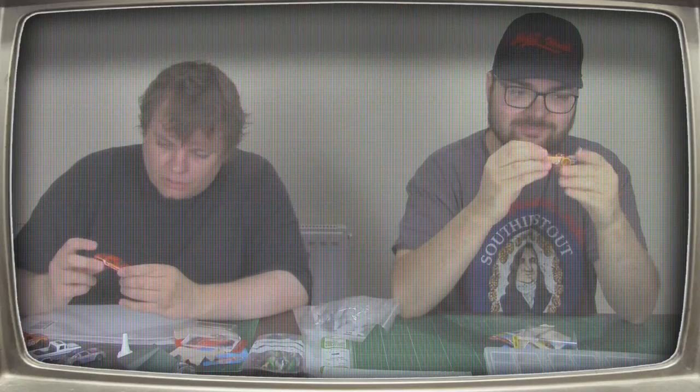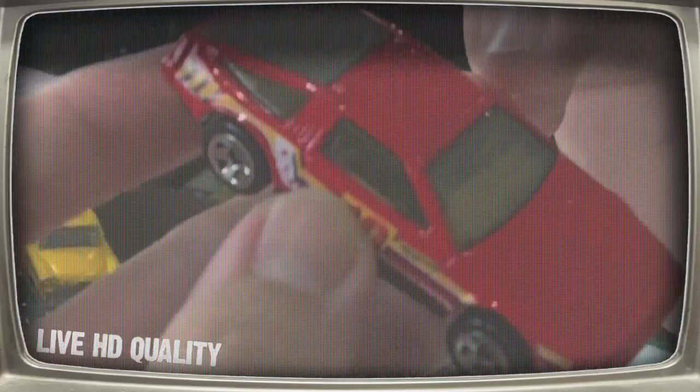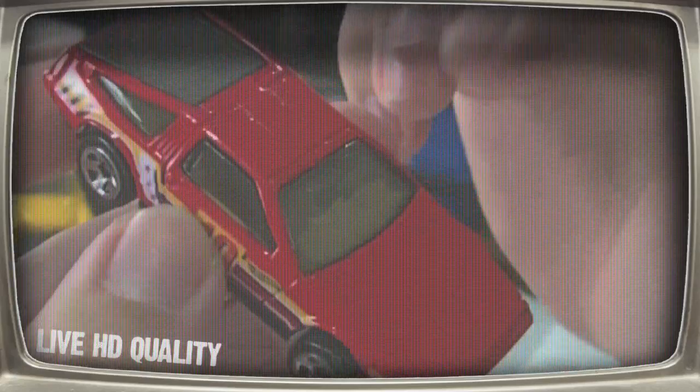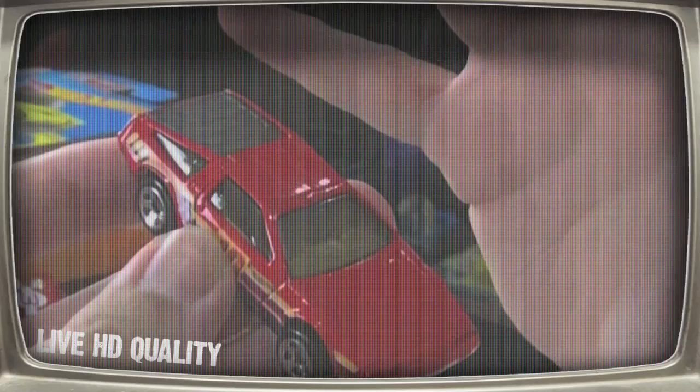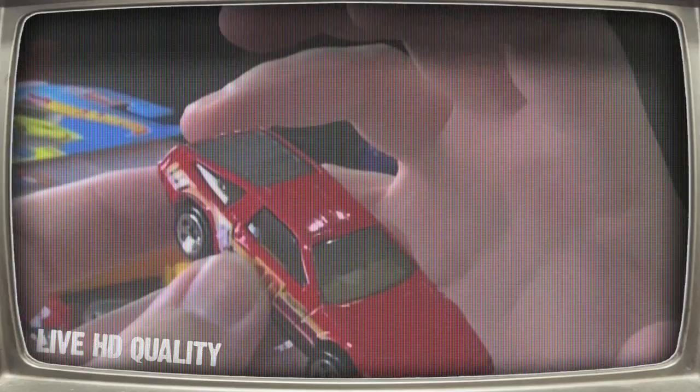I think the one thing I've realized with this DeLorean, because of how it was built, is it's got all these body lines already. You can see there's like a T on the roof, and on the bonnet there are a couple of lines. There are loads of ways I can tackle this, but because the interior is quite open, I might have it closed off.